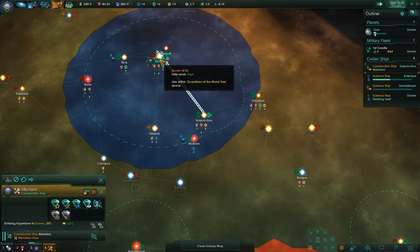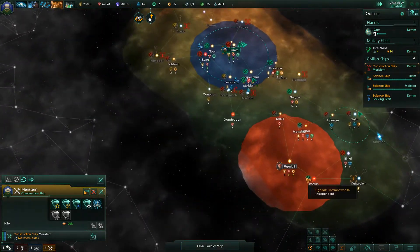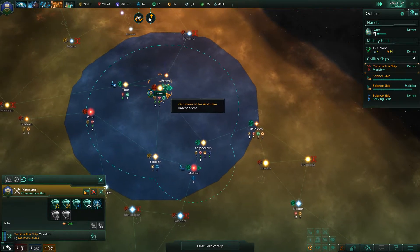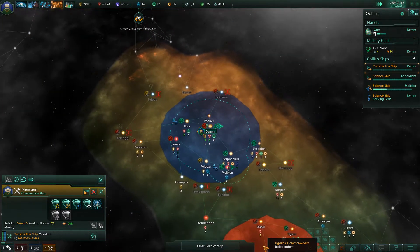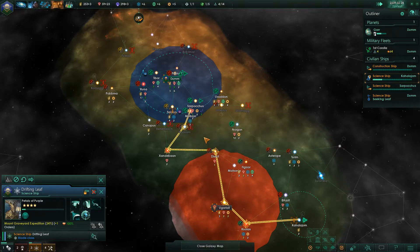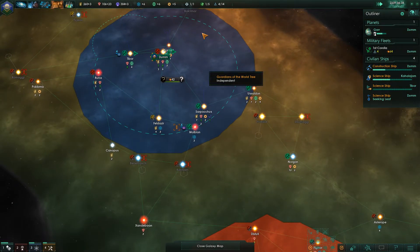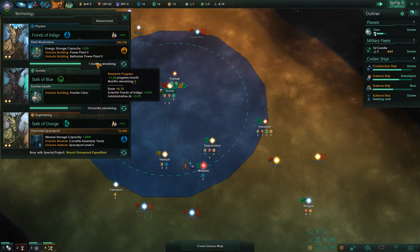You're going to go back to the home system and construct anything that's necessary. I want you first to build that mining station and then build the other three, which are going to be a bit expensive. Another Crafjorn expedition. Once you're done with that one, do this one. Our power plants are almost ready to be upgraded.